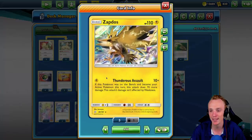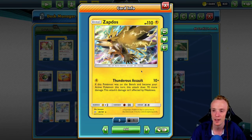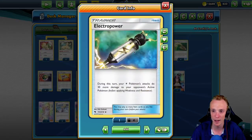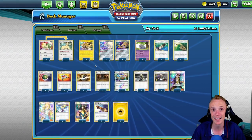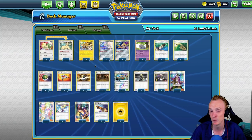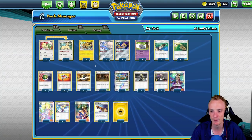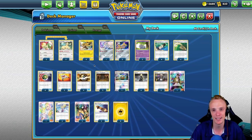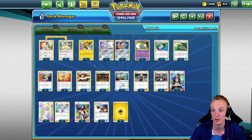The premise of this deck is we have Zapdos as our main first attacker. Zapdos's Thunderous Assault brings it from the bench and does 80 damage, but we can boost it higher with Electro Power for an extra 30 each. That's great for one-prize card matches and gives us a fighting chance, which is where Kataday's biggest weakness is — one-prize card decks. We can lean on Zapdos and play it like a Zapdos deck if we absolutely have to, but we can also cover Zapdos's big weakness against big tag team or GX Pokémon.